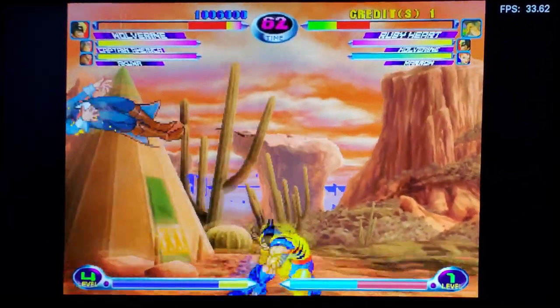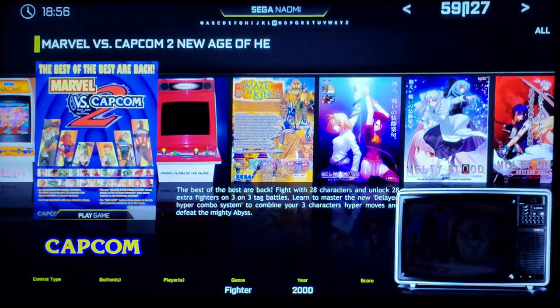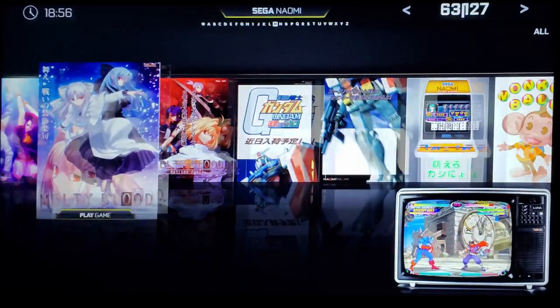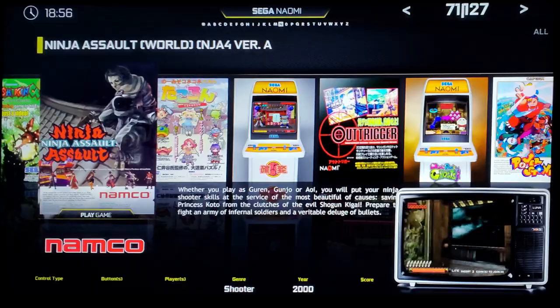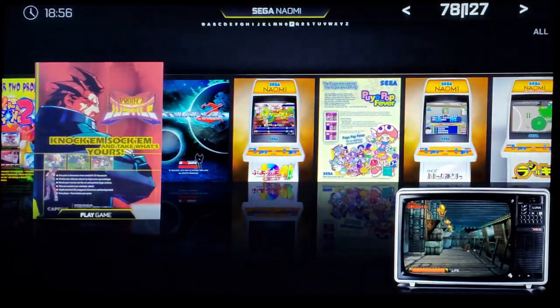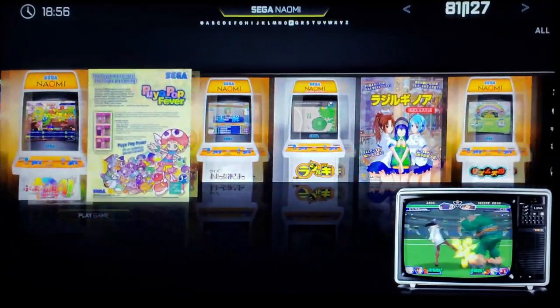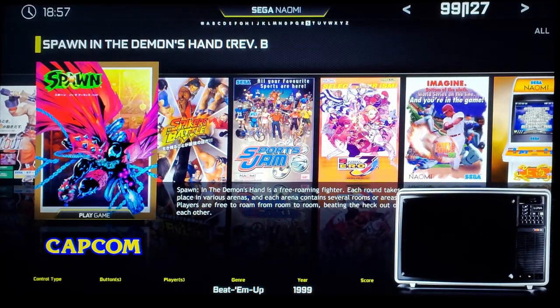I have a previous video where I showed off the PlayStation 1 games — those all run at 60 frames per second; it's quite impressive. There are 127 Naomi games on here, which is pretty considerable. This is actually a pretty small pack — I think it was only about 15 gigs.